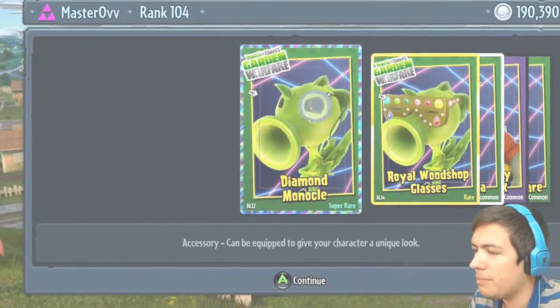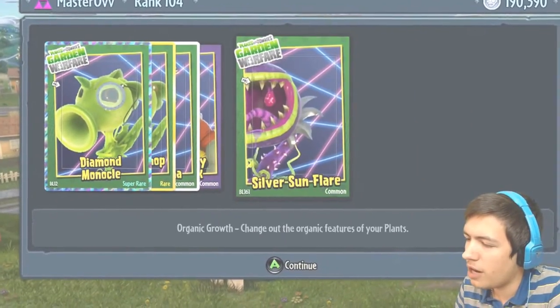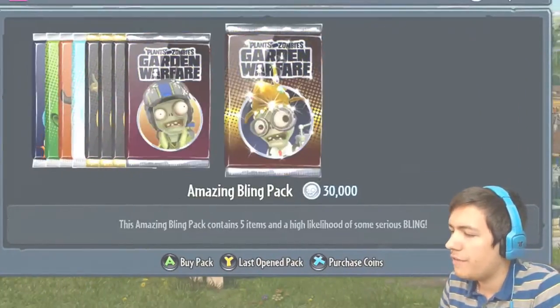Another super rare! The Diamond Monocle, the Royal Woodshop Glasses, the Gold Antenna, the Silver Safety Barrel Mask, and the Silver Sun Flare.